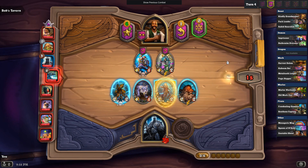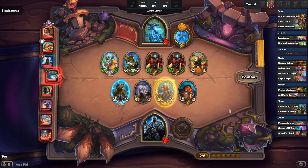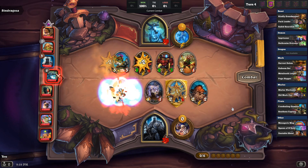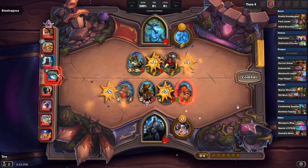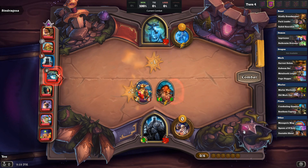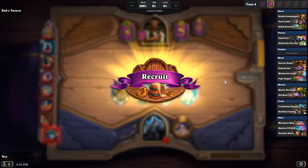Right around this point I started thinking about how exciting it would be to find a Pack Leader, and all the freedom that being able to give my minions Reborn would afford me if I could find one. God, that is just so gross — that Rat Pack just coming about. What could Cindergosa do? I guess have a Juggler, but it's turn four. I'm not gonna have a Juggler. You're not gonna snipe that Hyena early.